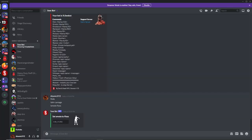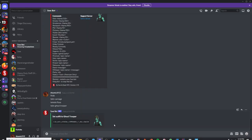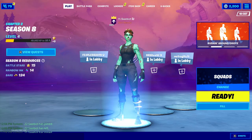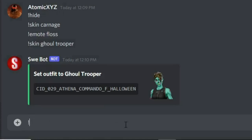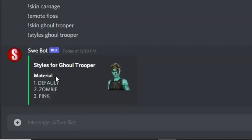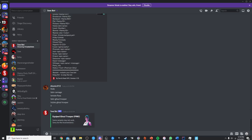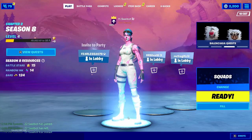If you want to change the style of a skin — like getting the pink Ghoul Trooper — if you just type exclamation point skin and then ghoul trooper it'll give you the default version. But if you want the pink version, do exclamation point styles and then type ghoul trooper. That gives you three options: default, zombie, and pink. Type 3 to get the pink Ghoul Trooper.